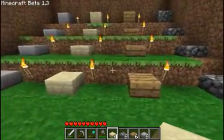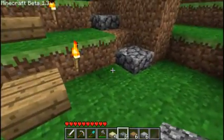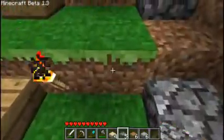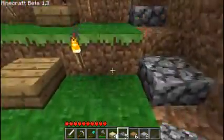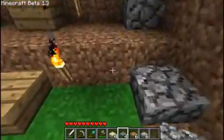So now we have all the ones we need and we're just going to see how they work. When you place them down they take up half a step, so you can walk up smoothly without having to jump. As you can see there, I can't walk smoothly up there, but I can walk smoothly up here. Put one down, walk smoothly up.